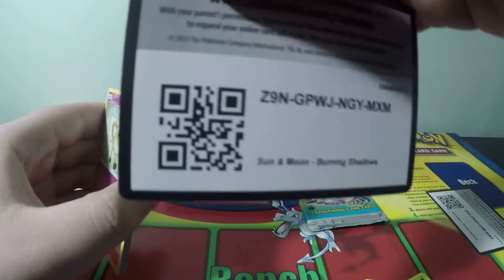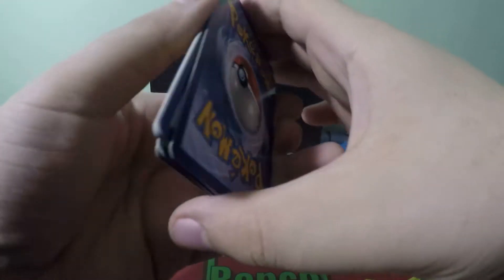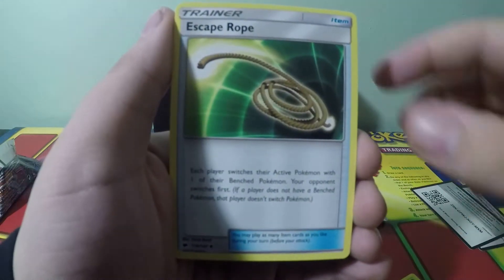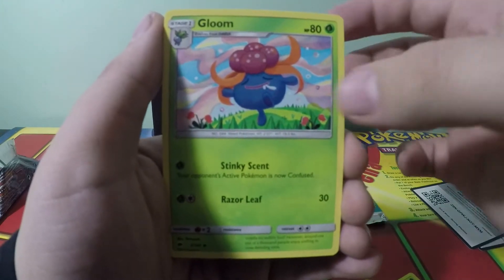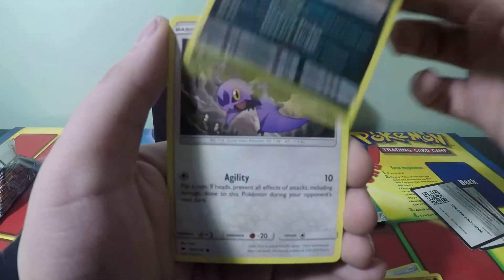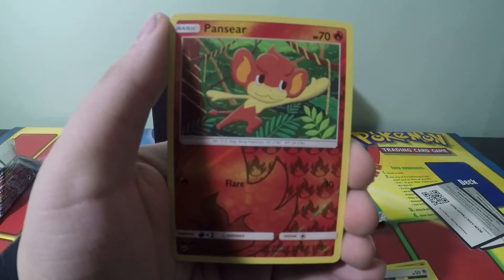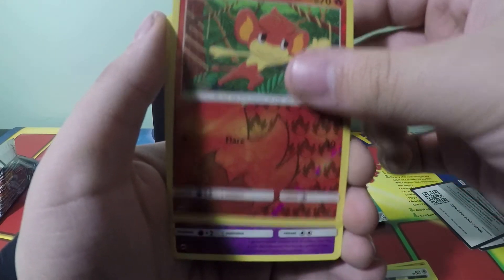Okay, your code — hopefully you guys are pulling something good with the codes. We have a fairy energy, a Solrock, an Escape Rope, and a Gloom. Look at that Gloom, I want to go near that Gloom, that's for sure. Cutiefly, Ralts, a Grimer, Noibat, Horsea, Pansear — there's the other one, so now we've pulled all three of the monkeys.